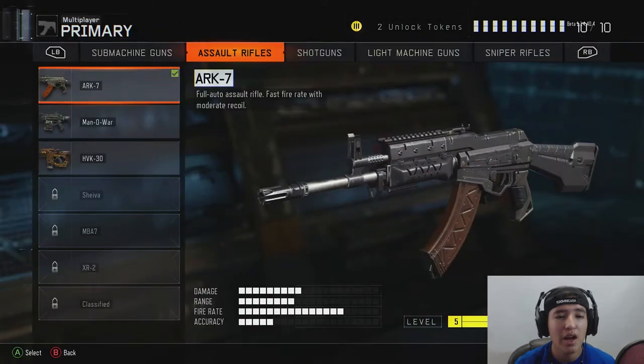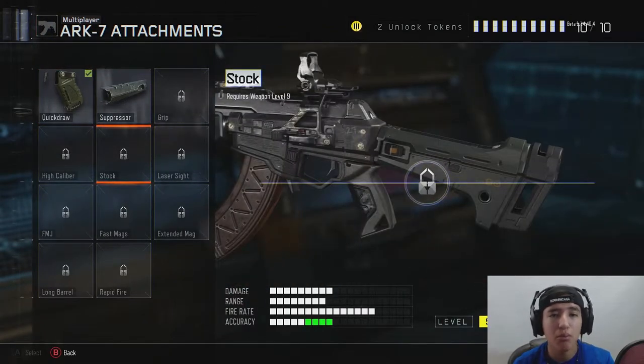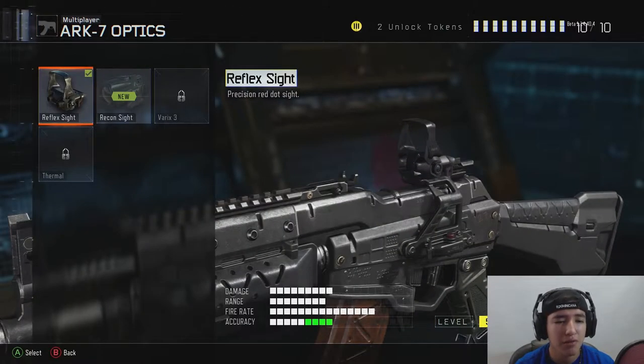We're going to go to Create-a-Class. The ARC-7 — oh my god, I honestly love this. I already have it at level 5. It's a beast — the fire rate is insane, the damage is decent, and the range is actually pretty stable. For attachments we've got quick draw, suppressor, grip, stock, laser, scythe, FMJ — they're bringing back FMJ — high caliber, long barrel, fast mag, extended mag, and rapid fire. Grip, quick draw, high caliber, FMJ, and rapid fire are the most important ones. You unlock these through tokens and leveling up.